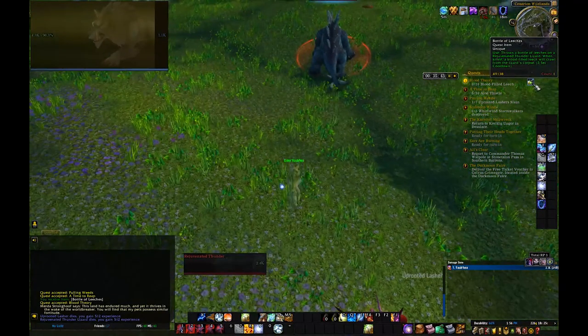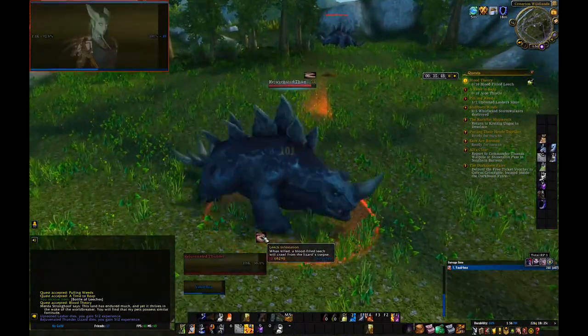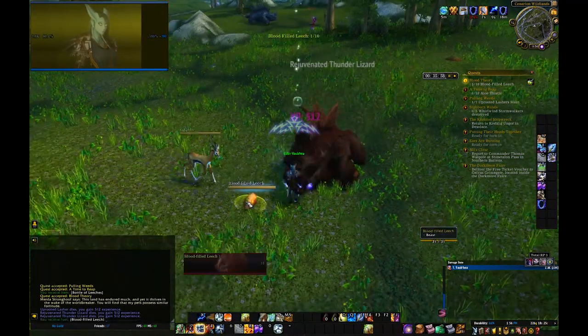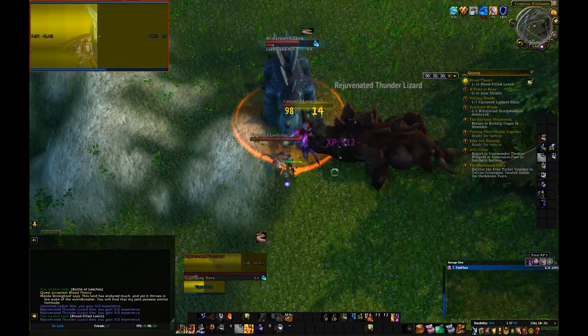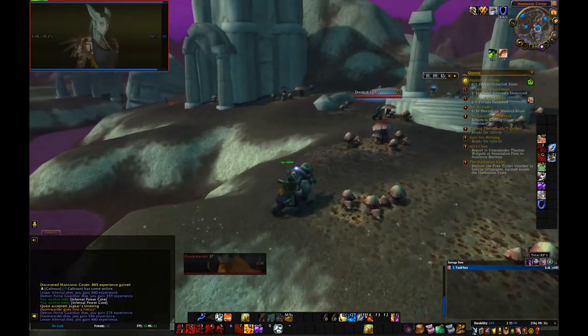Now moving on to Carnum's Glade. Tip number 14: You will get a quest to throw blood-filled leeches at the local Thunder Lizards in the area. When you kill a lizard, a leech will spawn and you can loot it. But be careful — the leeches can be killed. Be mindful when you're using AOE abilities.